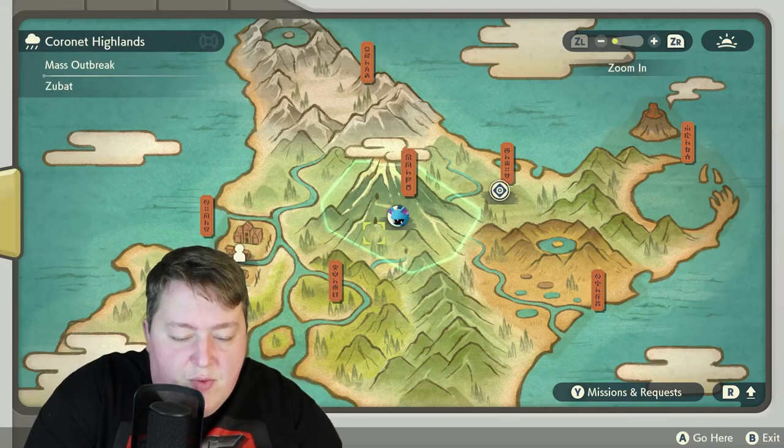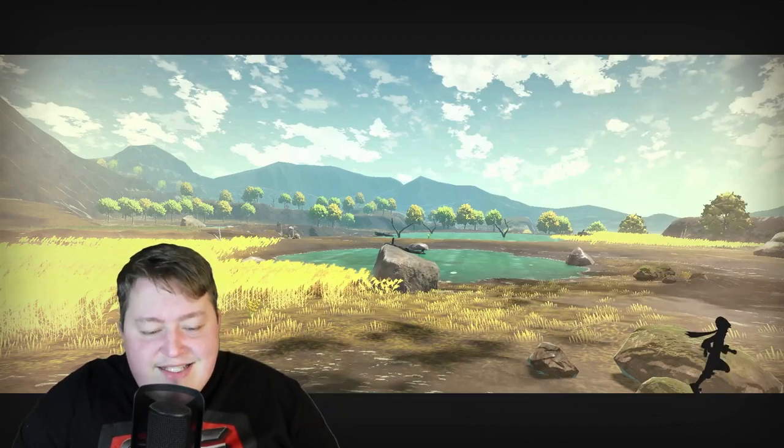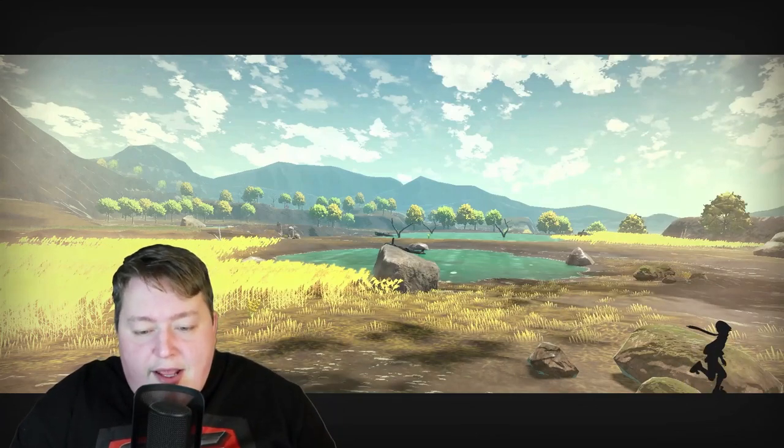This one is going to be Zubat, which I really don't want to deal with because Zubat's kind of a pain. So I'm actually going to go ahead and go into the Minorlands and reset it again, because I want to find an outbreak that I care about and one where I'd like to find an alpha Pokemon.